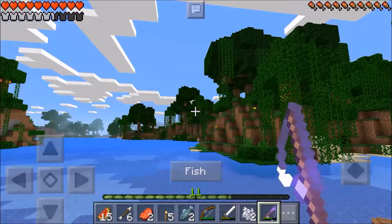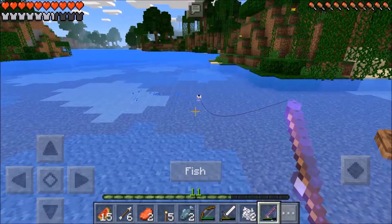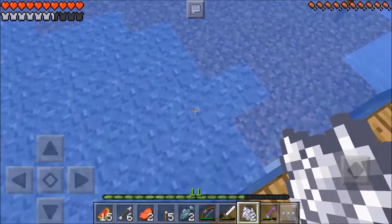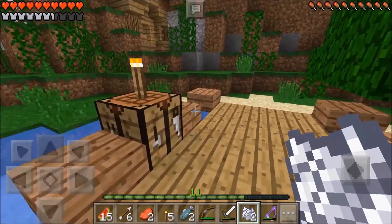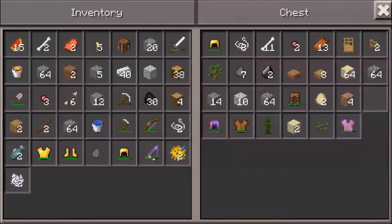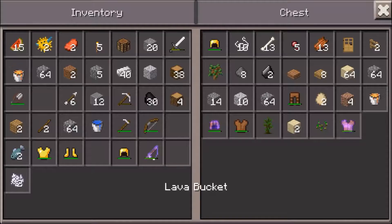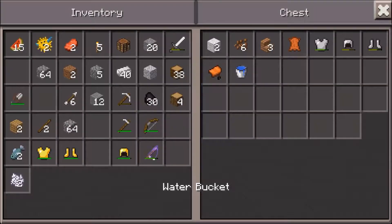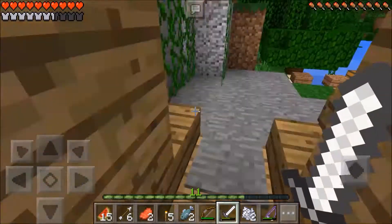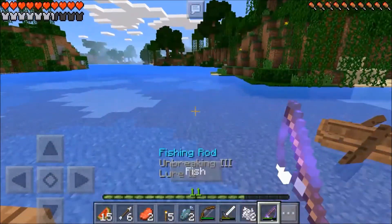We got another puffer fish - that's nice. We got a book, but my inventory is full and I can't take it. Let me deposit some unnecessary items in my chest inside. I'll put the books here and deposit the gunpowder, spider eyes. I'm going to keep the puffer fish though, and I have some strings I won't use right now. I also have a lava bucket and armor I don't need right now. Now let me go back out and continue fishing.